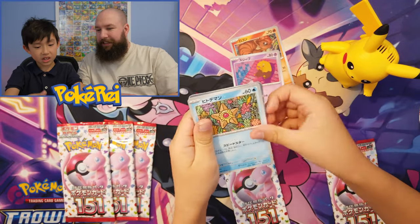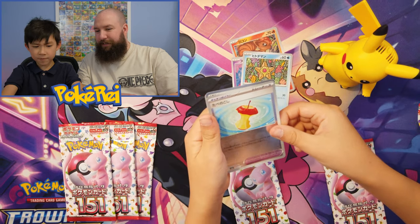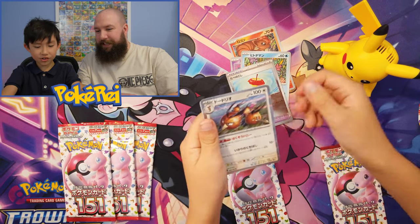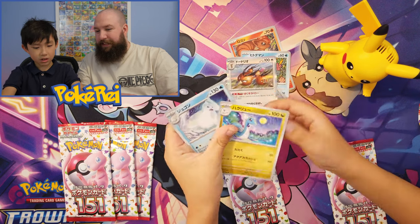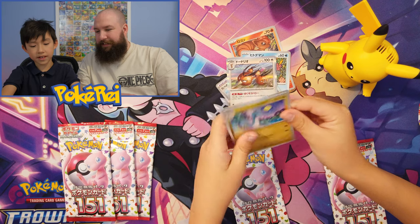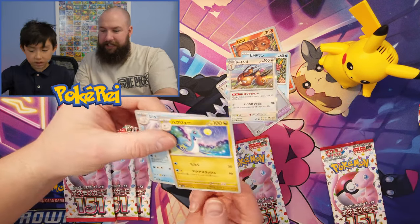Drowzee, we know that... oh, reverse holo! Leftovers — I think that is okay, there's our rare. I'll put two to the front then. So we've got a Dragonair and... you can do that in your pack.